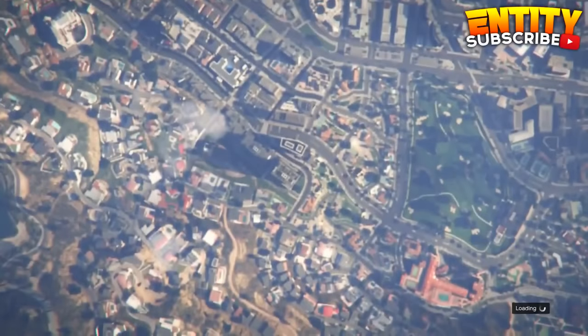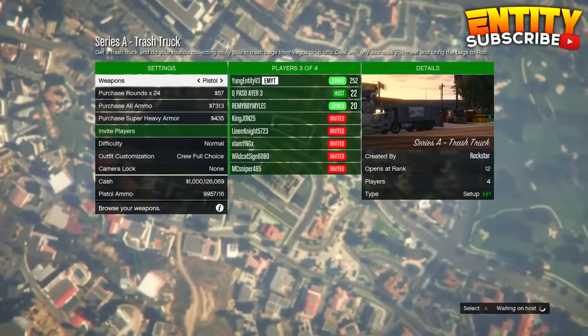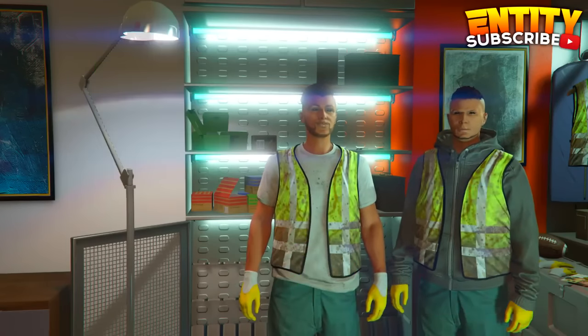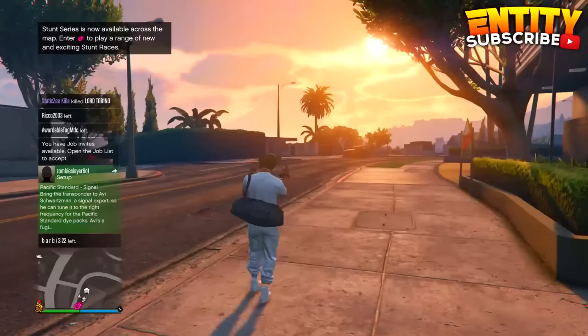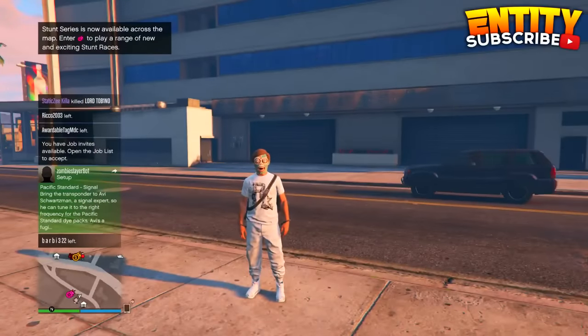To begin with the glitch, all you guys have to do is put on any outfit you want the duffel bag on. Then join any random heist setup as I do in the video. When you get into the outfit selection screen, hit A then B, or circle then X, really fast so you back out of the lobby. If you did this glitch right, you should spawn in with the black duffel bag. If you don't, just try it again — it does take multiple tries.